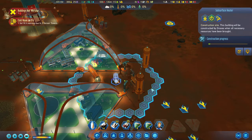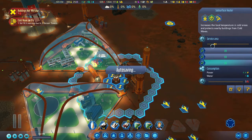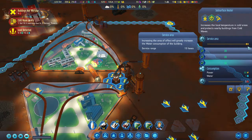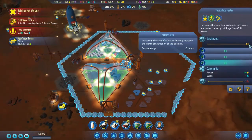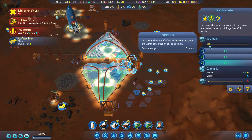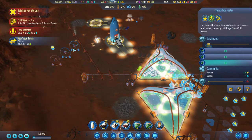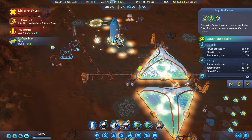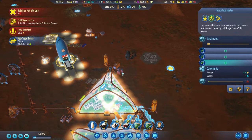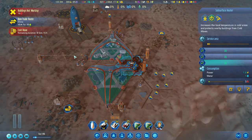Here you can see me checking in on the subsurface heater, which is going up right now. I never used to build subsurface heaters before I played on the hard difficulty, because cold waves weren't that big of an issue. But on the hard difficulty, cold waves really wear down your colonists' comfort and sanity. The service area is actually quite large, but it does scoop up a lot of power when you have it at max — I think it uses 30 power at full capacity. But no matter what, it consumes one water.